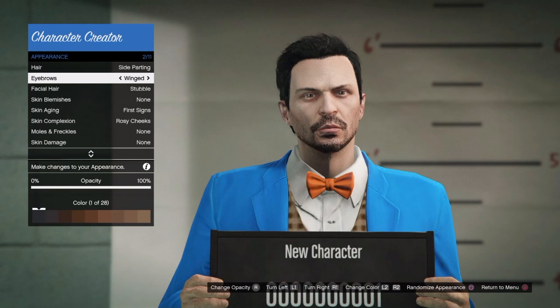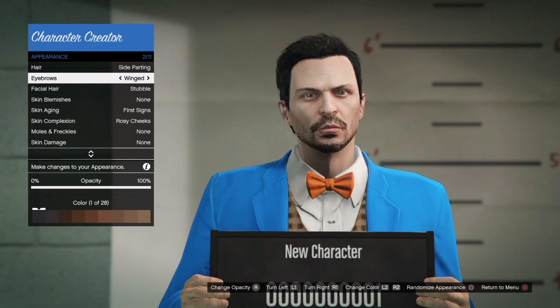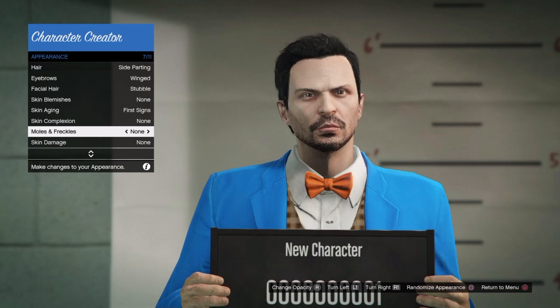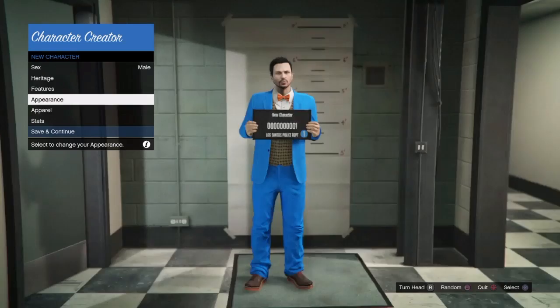After that, you want to go on to the appearance. We're going to get the side pattern, which is going to be black, then we're going to get the winged eyebrows, also black. We're going to get the stubble, also black. We're going to get the first signs for skin agent, and then we're going to go down to the eye color, which will be light brown. And that will be it for the appearance, so now on to the outfit.